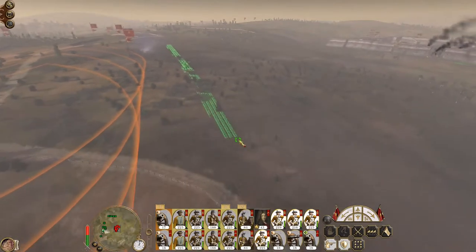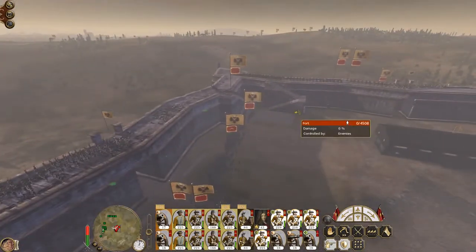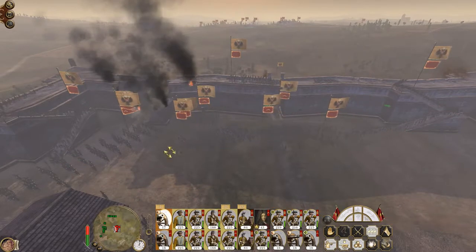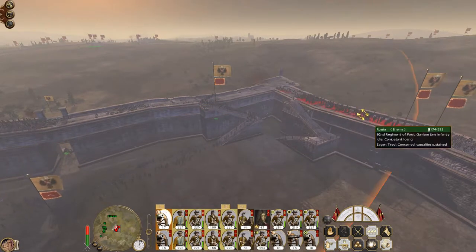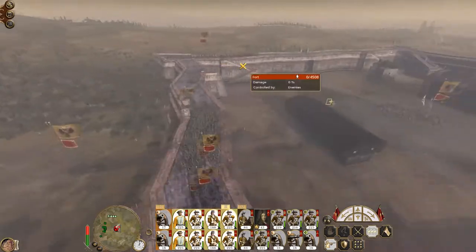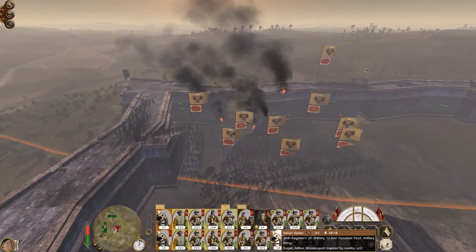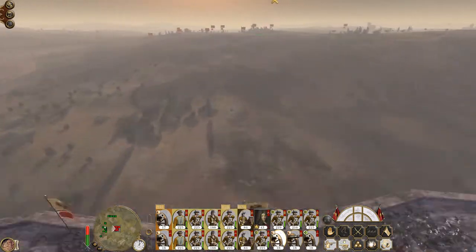There we go — our protection units can now get into position. A big chunk of the garrison line have been knocked out. Some of these units have not taken the bait, but I think we need to blow some serious holes in this section of the breach here.